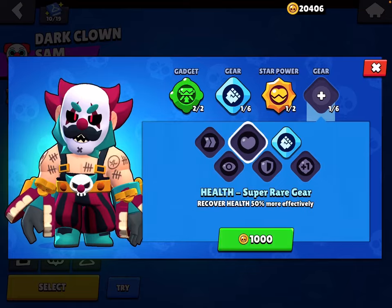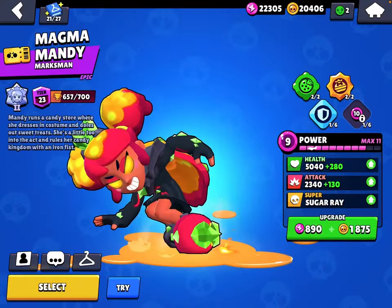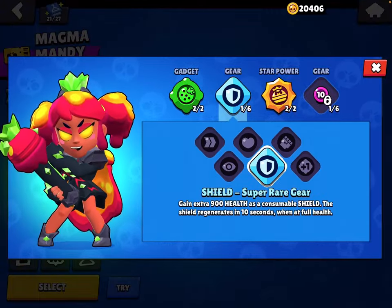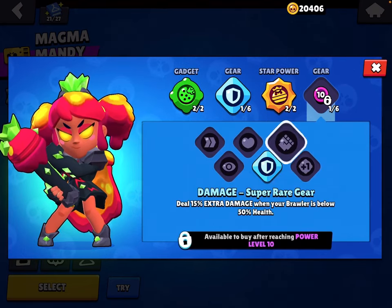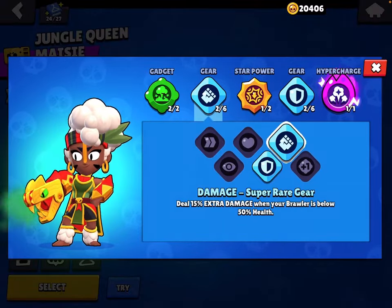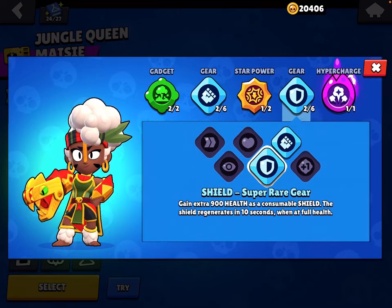Use Health or Speed gear. For Mandy: Cookie Crumbs is the better gadget, Shield gear. In My Sights, Damage gear. Use Disengage, Damage gear. Tremors, Shield gear.